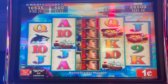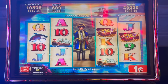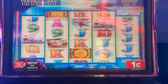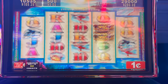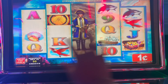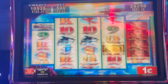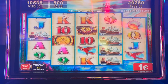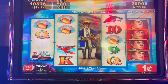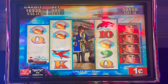I just need the captain to show up. I want him right here — if he doesn't fill the whole screen, I at least want him in the first two rows to get that good sweet win. I would love another re-trigger. I'll take that — that's $12.50. Doing big things over here!